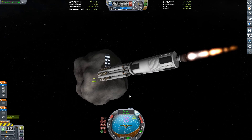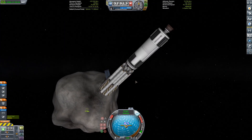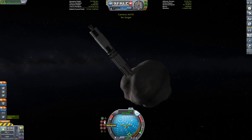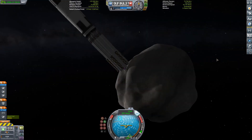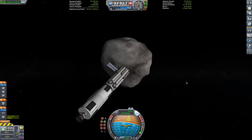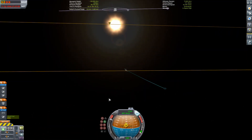I should have put RCS on my stage, because then I had to do the weird janky docking that I'm doing right now, but we got it in the end. Now it's operation 'get to retrograde and burn as quickly as possible so the thing doesn't escape.' We need to get it circularized or just captured before we escape, so we're in operation go-backwards right now.